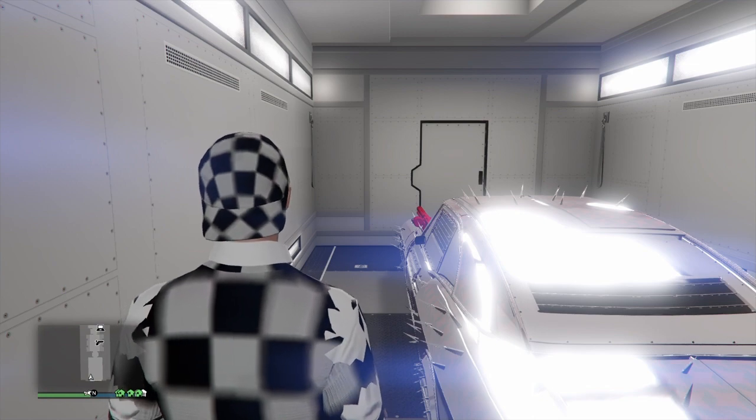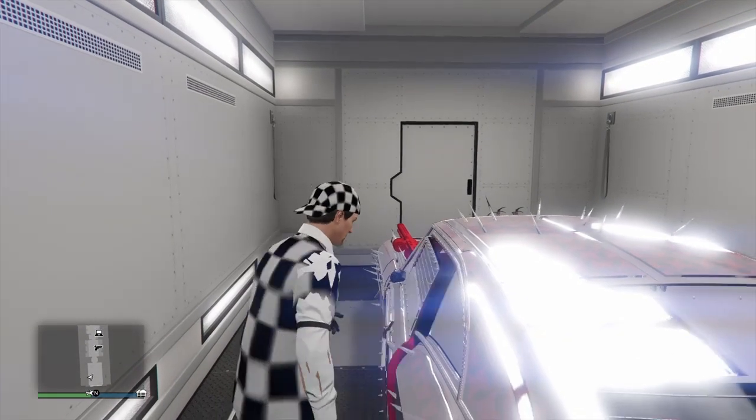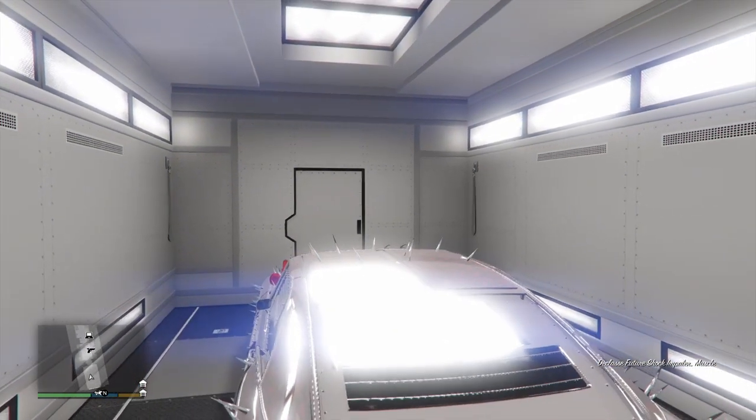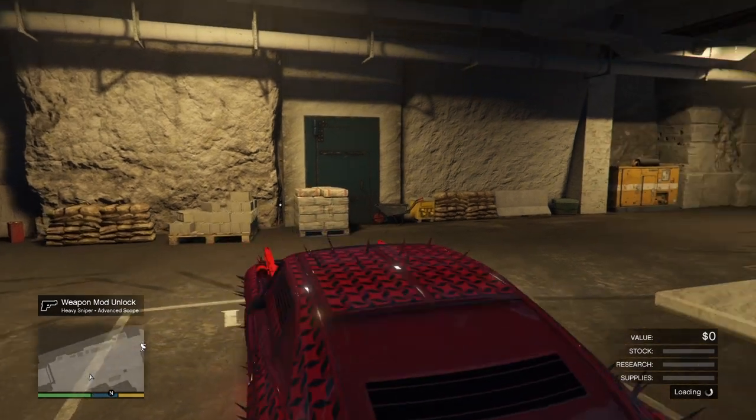Once you're inside, get in and pull this bad boy out. I'm using the Impala — it sells for around 1.6 to 1.7 million every time I duplicate, so I can't go wrong.